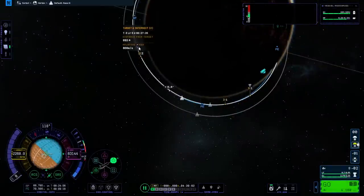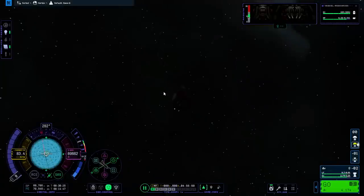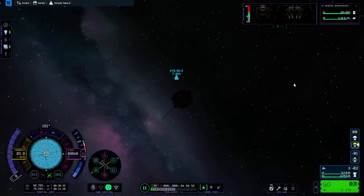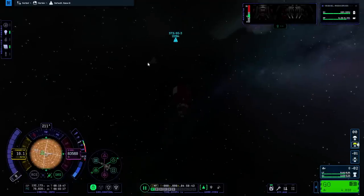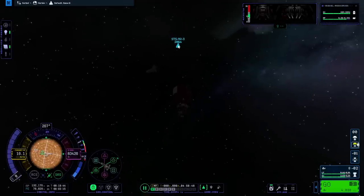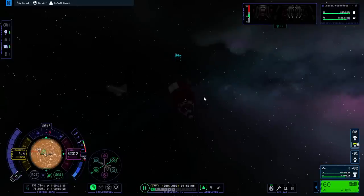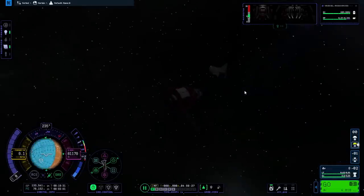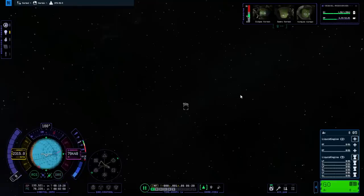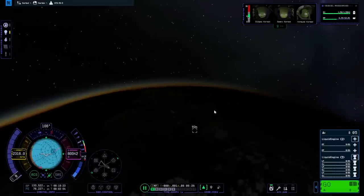We do have an intercept at under a kilometer and I'm going to take it. Our periapsis is barely outside of the atmosphere now. There is the shuttle - well, where it thinks the shuttle is and where the shuttle actually is are two different places. You can sort of see the shuttle there and the icon over here, and again that's probably because of the displaced part. I think this is close enough - the Kerbals should be able to handle this.